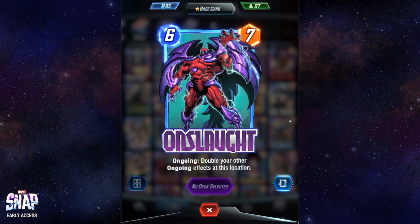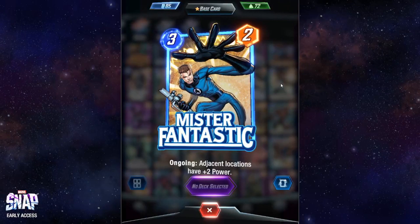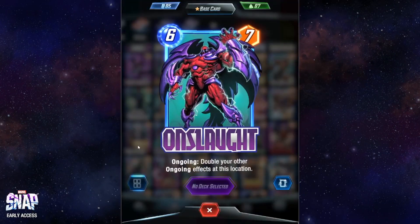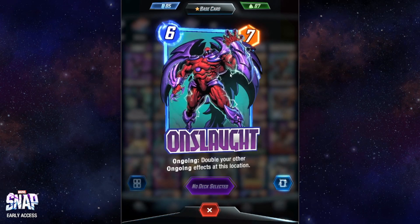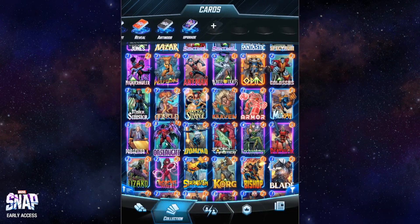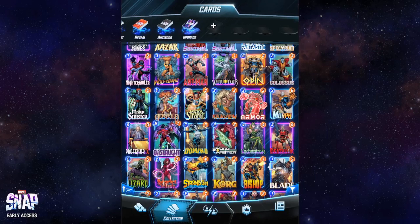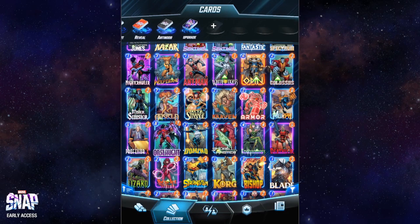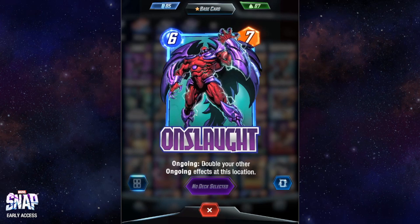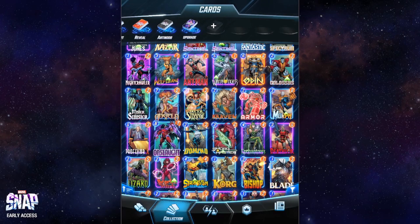Onslaught is the type of card you want to play in an ongoing deck, together with Mr. Fantastic and Spectrum, as it doubles the ongoing effects at this location. I enjoyed this card, but as I mentioned for Spectrum I didn't play ongoing decks that extensively. It was very useful and powerful when I used it, but many times I was just using it for its seven power as an end-game filler. Ideally you should play this as part of an ongoing deck.